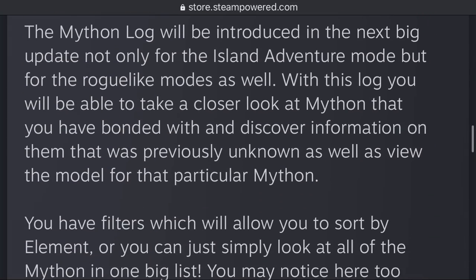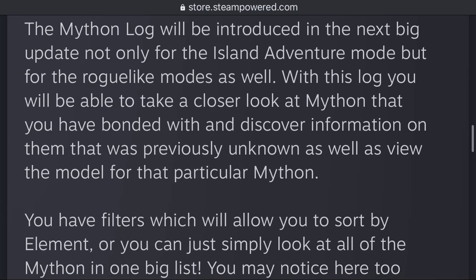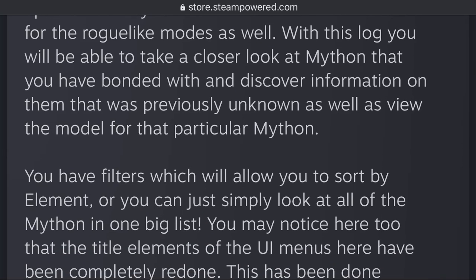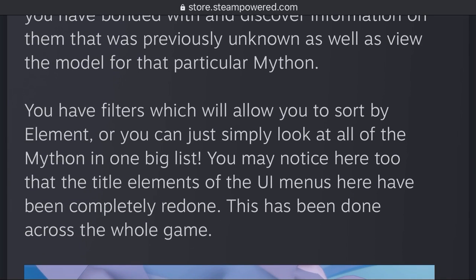The Mython Log will be introduced in the next big update, not only for the Island Adventure mode but also for the roguelike modes. You'll be able to take a closer look at Mython that you've bonded with and discover information about them that was previously unknown, as well as view the model for that particular Mython. Hopefully you can spin them around and look at them — if not, it's still great to just be able to see the model instead of it being obstructed by grass or something. There are filters which will allow you to sort by element or just look at it as one big list.